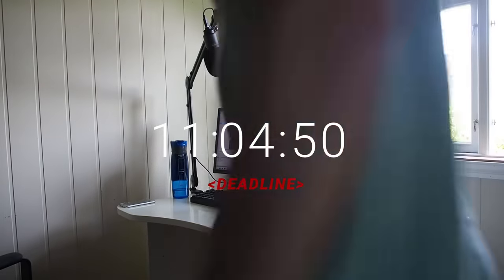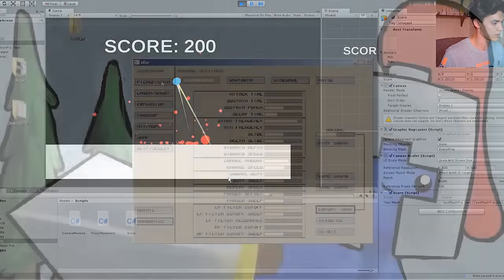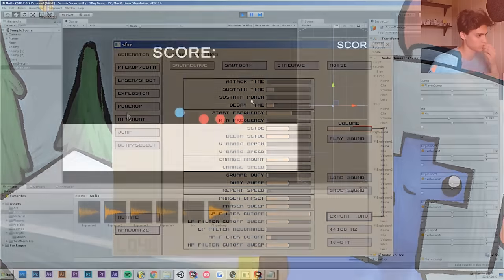Toilet break is over, I'm juiced up and ready to get back at it. I quickly added a score system and then got to work on sound effects. I'm gonna use SFXR, which is a free sound effect generator, to make my sounds. And here's what it sounds like so far.